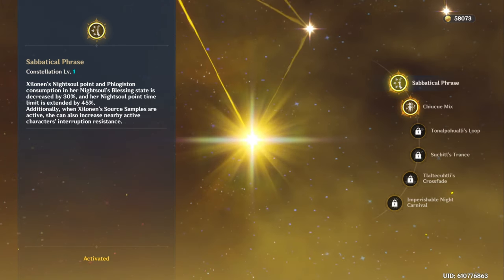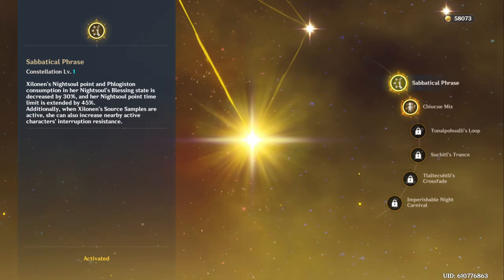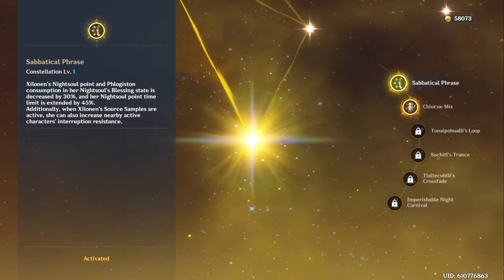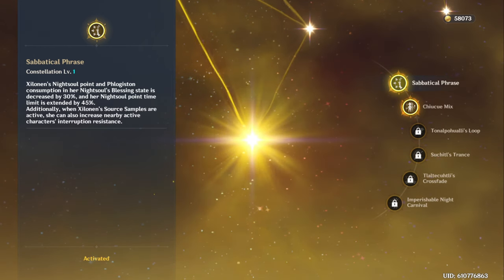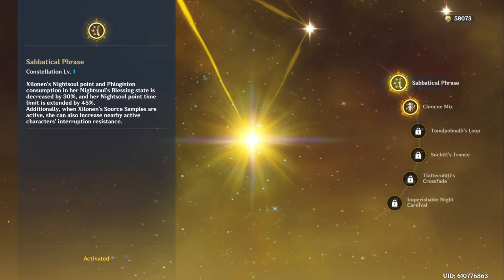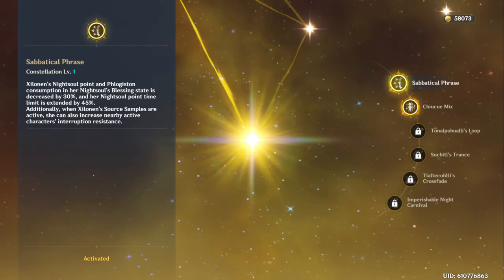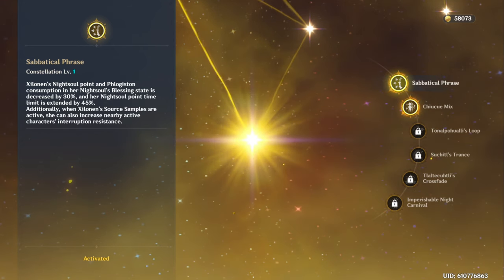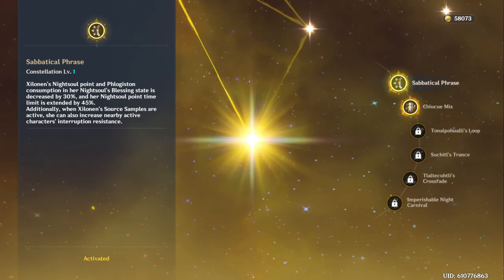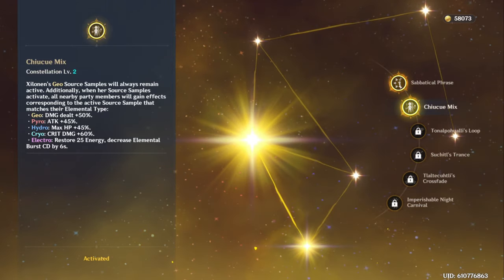This is not perfect interruption resistance — it's a medium amount, so you won't get staggered as often, but really big hits are still going to screw you over. Overall it's okay. I wouldn't recommend pulling this if you don't plan to go for C2. Just C0 is totally fine if you don't want her C2. Going for just C1 is not really recommended, but her C2 is where things get really spicy.